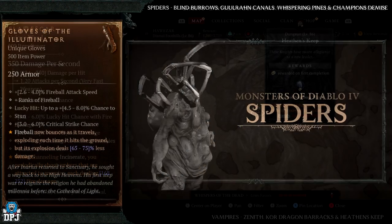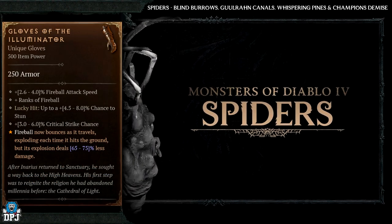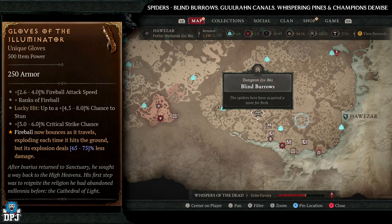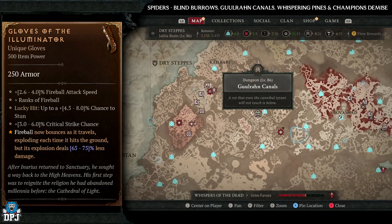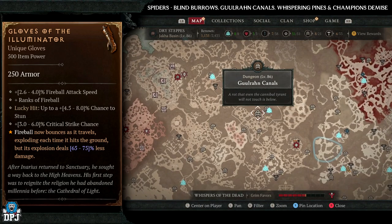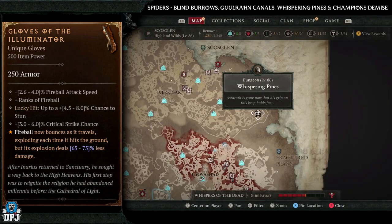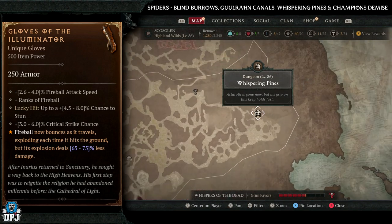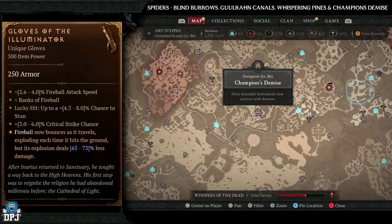Next up we have the Gloves of the Illuminator. This has increased drop chances from spider enemies. Spider dungeons we have the Blind Burials, the Guru Run Canals, the Whispering Pines, and the Champion's Demise — all great dungeons with plenty of spiders. Nightmare dungeon it, and hopefully you get that magic find modifier on it. Good luck trying to get this one.